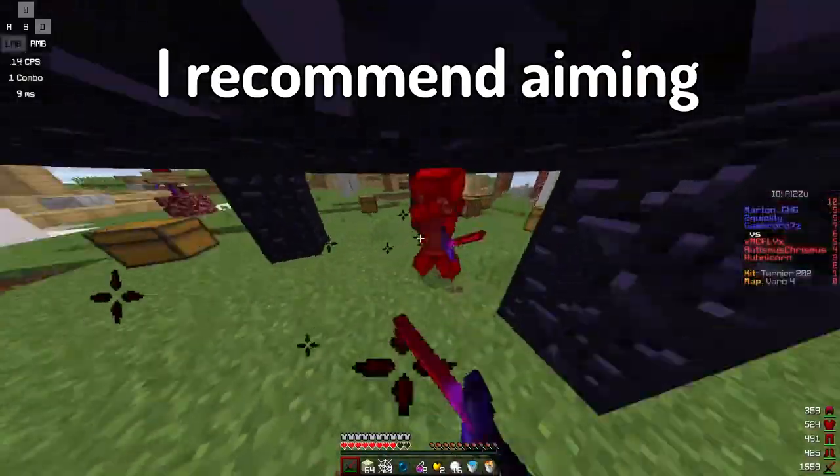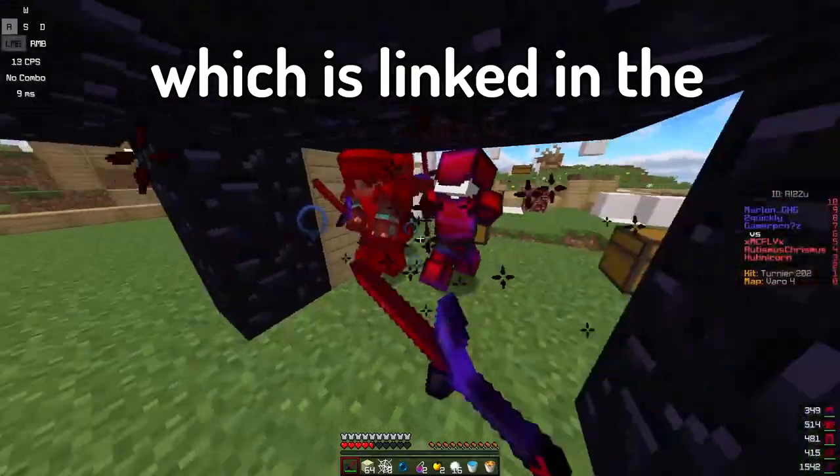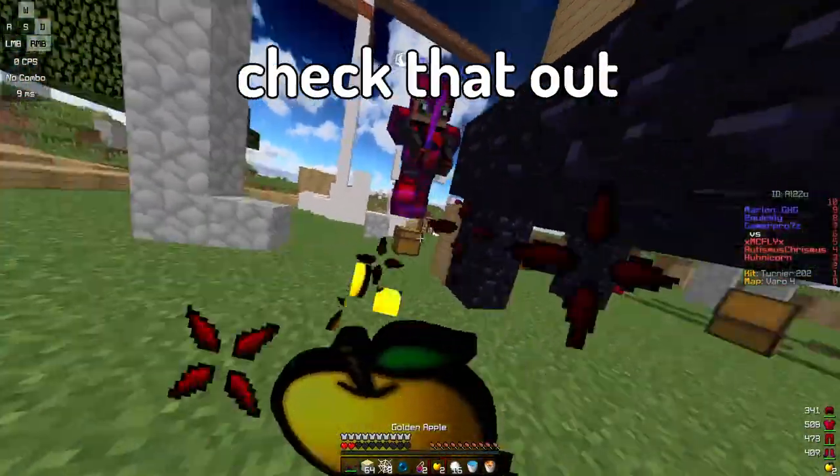For CPS, I recommend aiming for more than 8 CPS — clicks per second. I showed you 3 clicking methods in the Bedverse video which is linked in the infocard in the top right. So if you don't already have more than 8 CPS, check that out.